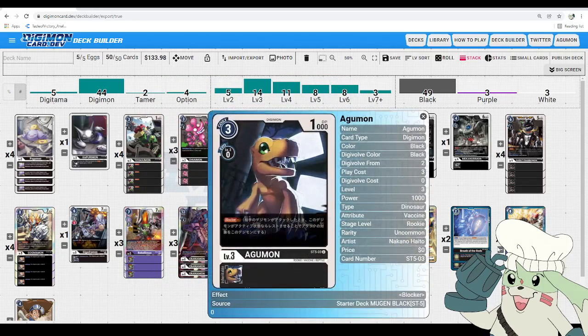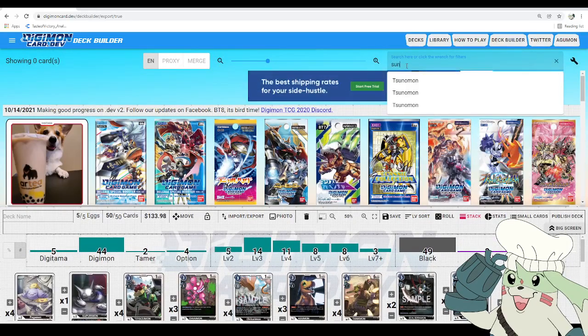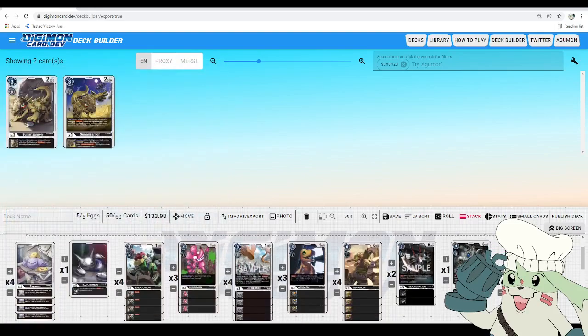Our last egg is Kapurimon covered already. Next, we have starter deck Blocker Agumon — pretty simple, he's just a 1,000 DP blocker. If you're playing against anything other than maybe yellow and possibly red, they will be able to stick on the field since there won't be much DP-minusing to get rid of it, and they'll have to swing over it. With Tai that we have in this deck, you'll be at least 2,000 DP on your turn, so you may even trade with some rookies. You could also run the Sunarisa promo — all your Black Digimon with 13,000 DP or more gain Piercing — but since the top end is already pricey after BT6 buyouts, I kept this more cost-friendly. If you have the Sunarisas, definitely substitute that in.